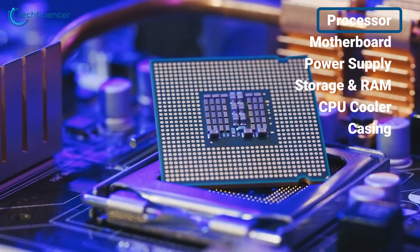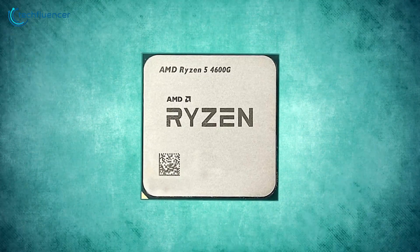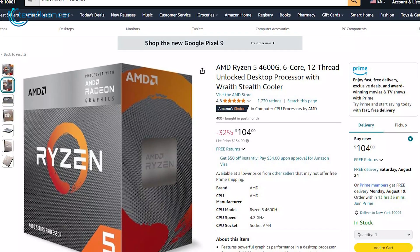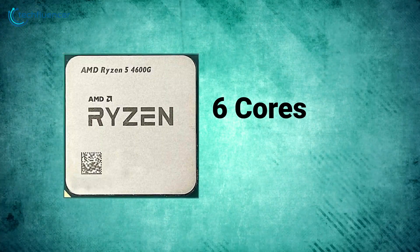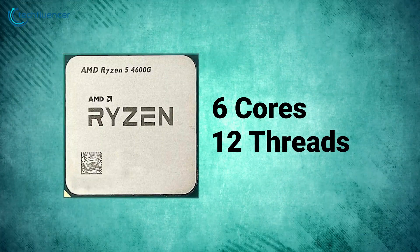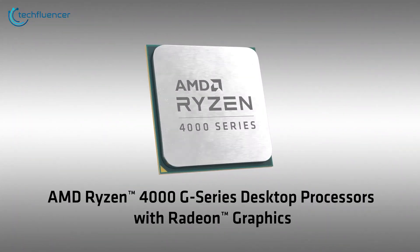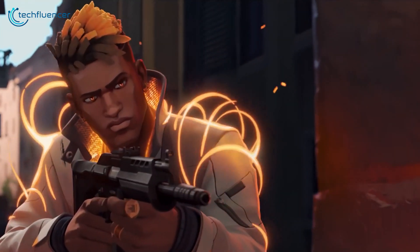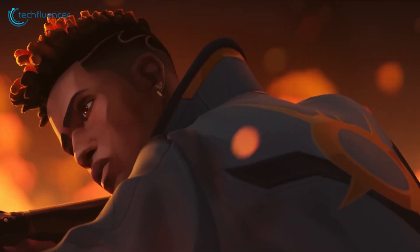Let's start with the heart of our build, the processor. For this build, we've chosen the AMD Ryzen 5 4600G, which comes with an integrated GPU. Priced at just $104, this processor offers a perfect balance between performance and affordability. With six cores and 12 threads, it's powerful enough to handle multitasking and gaming simultaneously. The integrated Radeon graphics means you won't need a separate graphics card, saving you a significant chunk of change. It's more than capable of running GTA V and Valorant at 1080p on medium settings, which delivers a smooth experience without the added cost of a discrete GPU.